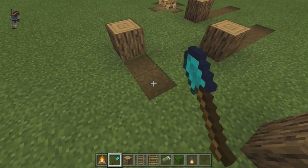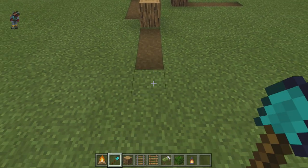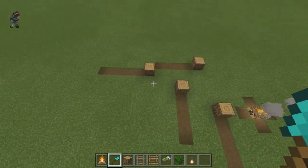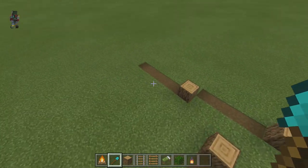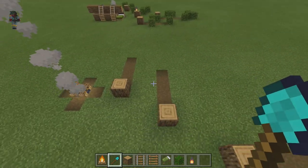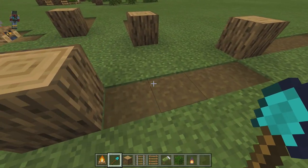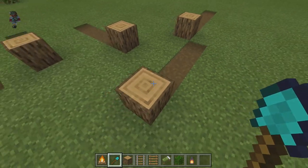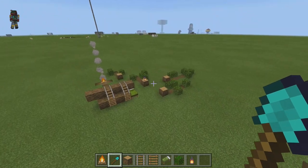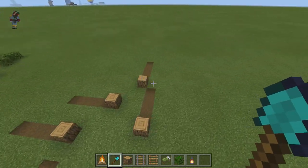Dig four blocks on three of the logs and five blocks on the last one. You can orient these whichever way you want — I chose to have some go one way and one go the other. The idea is that when a tree gets chopped down and the log hits the ground, it leaves a depression. This just adds a little extra detail for your eye to catch, and I think it looks pretty cool.